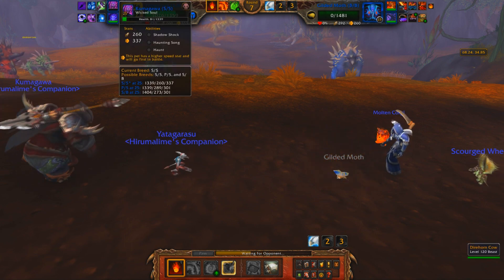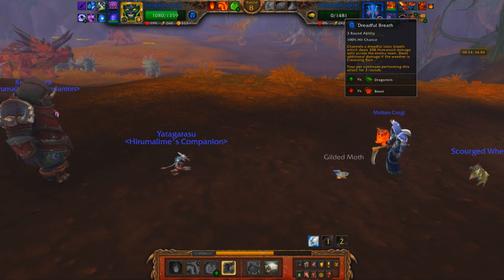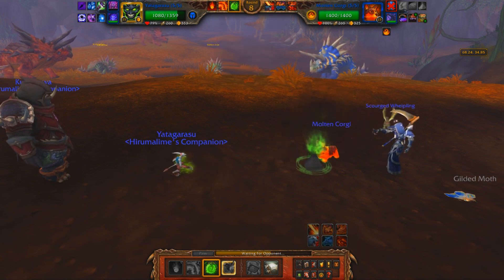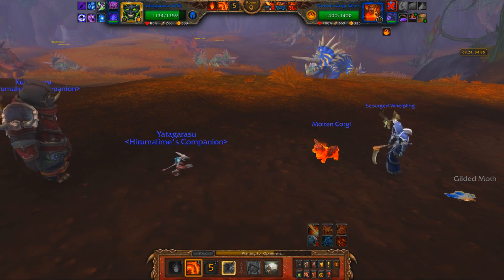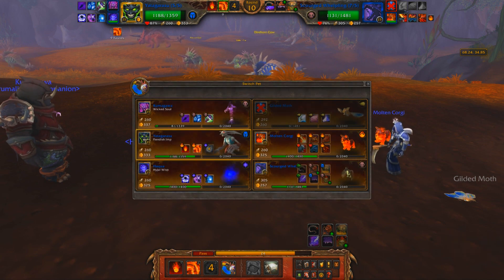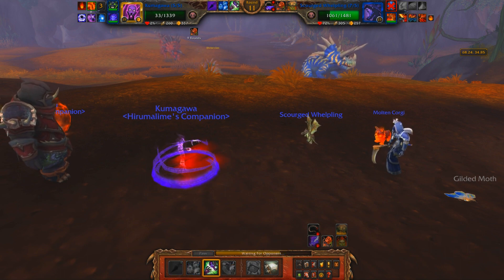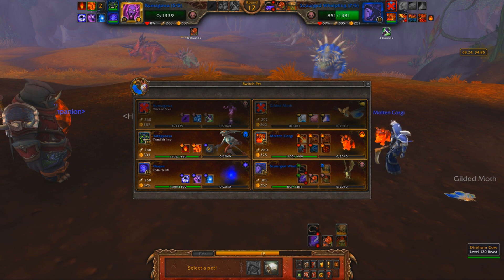I can't really swap into the Wicked Soul now because he'd die — I can only swap into him if one of my pets die. He does have Dreadful Breath. I was thinking this guy doesn't have any AoE so I can leave him on the back row and we'd be totally fine — but no, he has Dreadful Breath. That's why he went into the Scourge Whelpling. I gotta bring in the Wicked Soul since he's gonna die in the back row anyway. But wait — he set up a Death and Decay! What a classic blunder. This allows me to use Haunt.